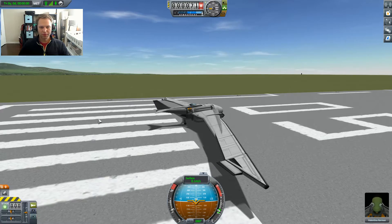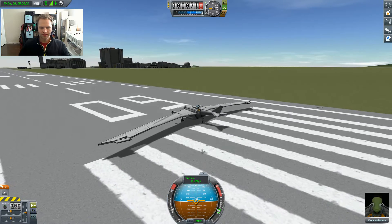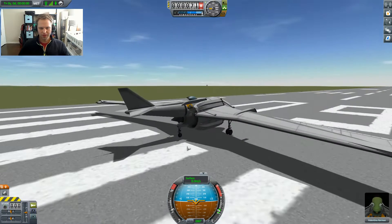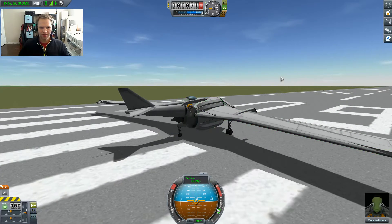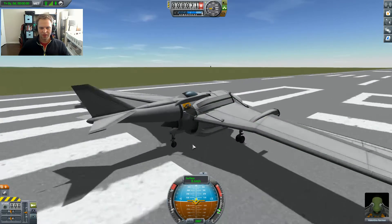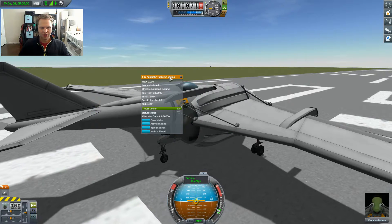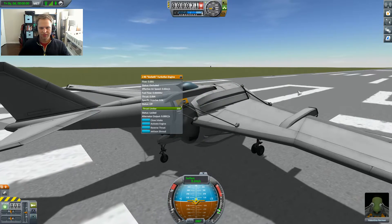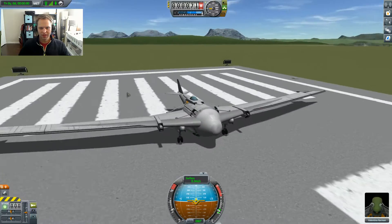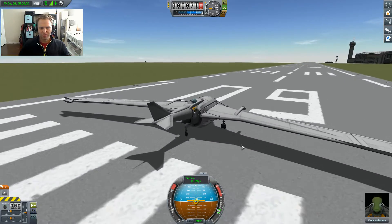Hey everyone, Tom here again. I basically had the idea of building an aircraft in Kerbal Space Program designed entirely around the engine. The largest and most efficient air-breathing engine in the game is the Goliath Turbofan. The specific impulse of this engine is 12,600, so it's a very high efficiency and also a pretty powerful engine.